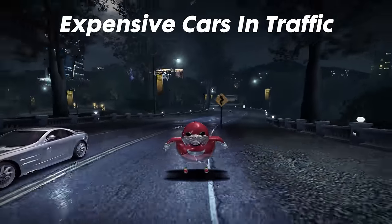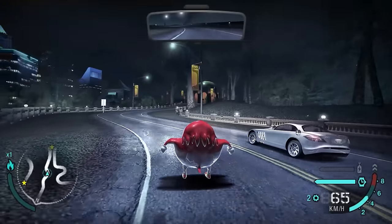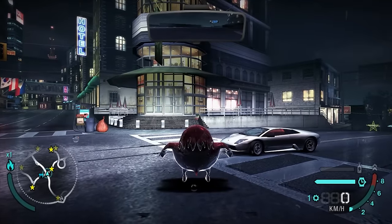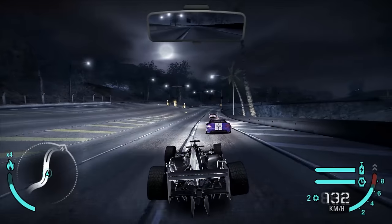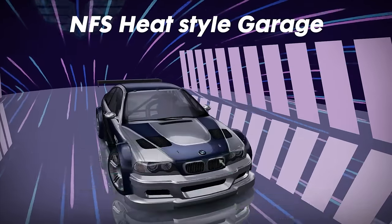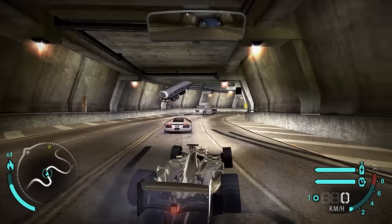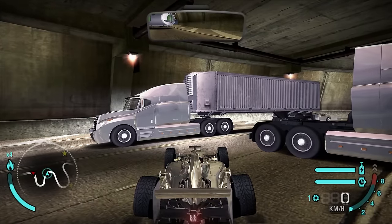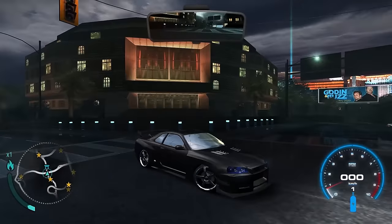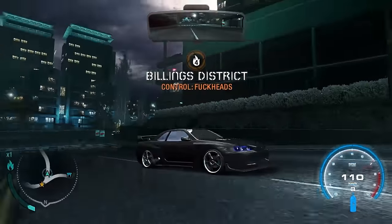Expensive Cars in Traffic mod adds exotic cars driven by NPCs, such as McLaren SLR, Pagani Zonda, Lamborghini Murciélago, Dodge Viper, and others. Another mod brought from Need for Speed Heat is the Need for Speed Heat Style Garage. There's also the Semi with Trailers mod, which adds a new truck and two new trailers for the semi truck. Another mod also seen in Need for Speed Most Wanted is the Orbit Camera mod — it lets you move the camera around your car, and it's honestly surprising this wasn't included in the vanilla game.